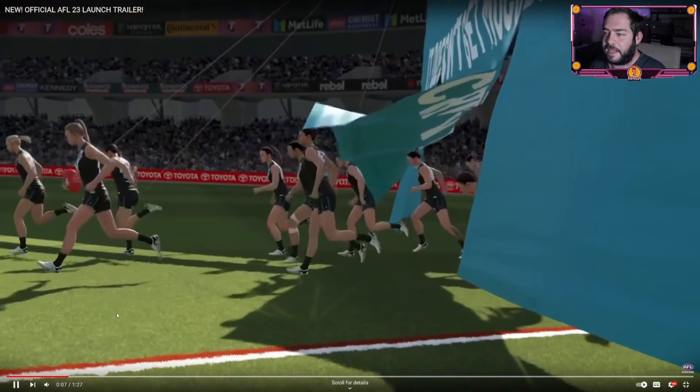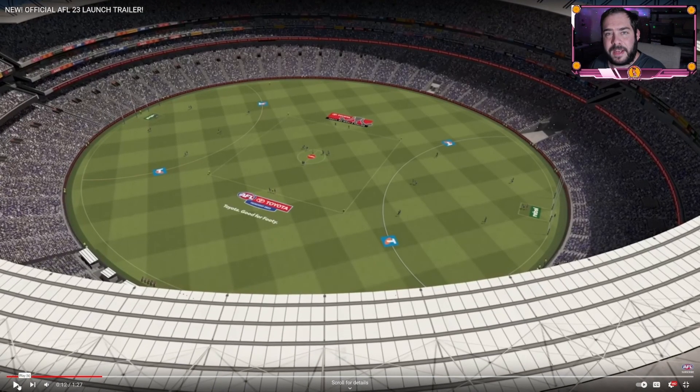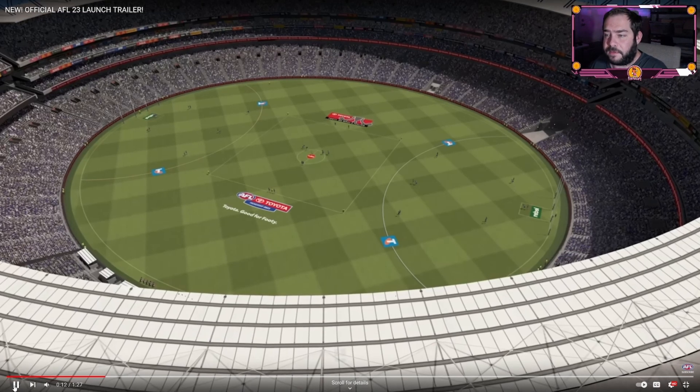A lot of this we sort of saw from the launch night, but it's good to re-see everything in all its glory. One new thing to note from a ground perspective — with this pulled back shot of the G — is that at the launch party there weren't any sponsors showing on the ground. A few people were asking about that. Now we've got the premiership season logo, Telstra logos, and it'll be interesting to see if that carries over for Gather Round, SDNR, and ANZAC, which should have some logos on the ground as well.